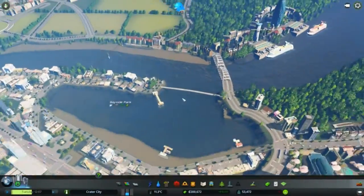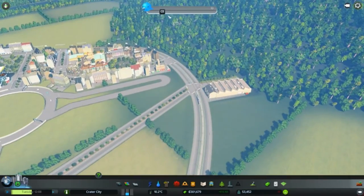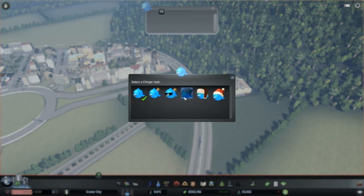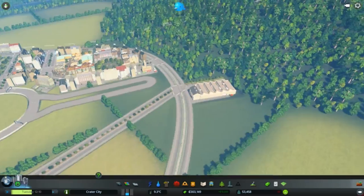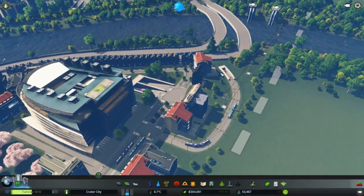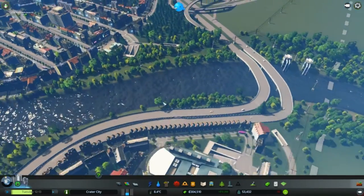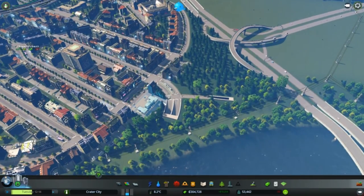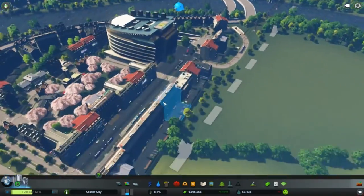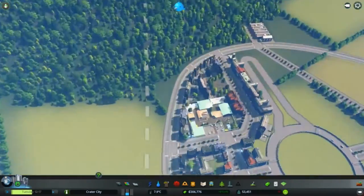I actually had to stop the game and reload it. Anyway, we're back. So yeah, that's our tram line over here. You can see the tunnel going in. I didn't even try — actually I tried last time and that's why I thought it wasn't going to work. It doesn't matter — here we are, we are back with Crater City.